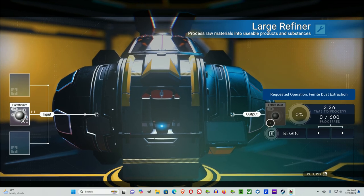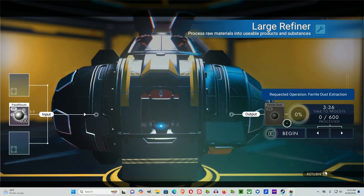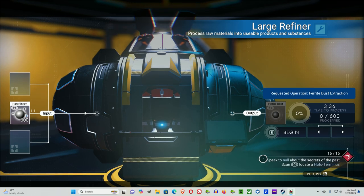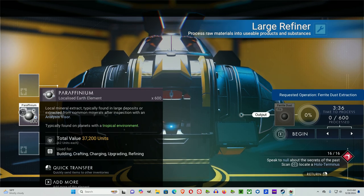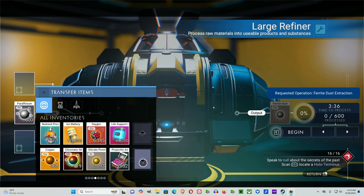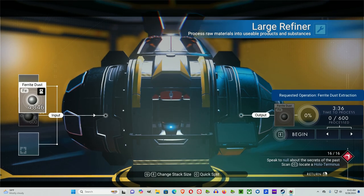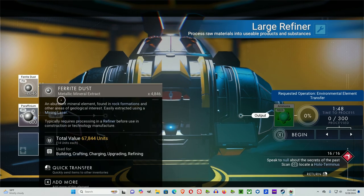Paraffinium will give you ferrite dust. So oxygen gives you carbon, paraffinium gives you ferrite dust. You would then have carbon, ferrite dust, oxygen, and obviously paraffinium. Now if you add paraffinium with ferrite dust, you would get ammonia.